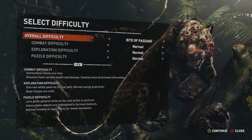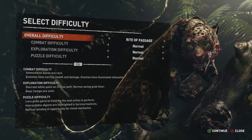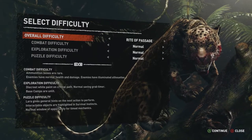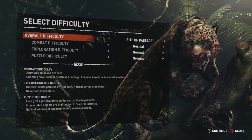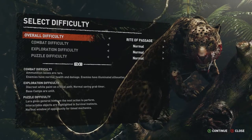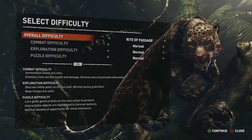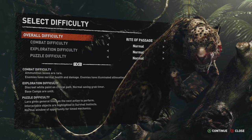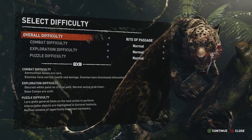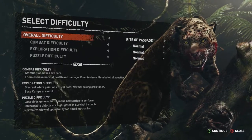Rite of Passage. Emulation boxes are rare, enemies have normal health and damage, enemies have illuminated silhouettes. Exploration difficulty — discreet white paint on critical path, normal saving grab timer, base camps are unlit. Puzzle difficulty — Lara gives general hints on the next action to perform, interactable objects are highlighted in survival instincts, normal window of opportunity for timed mechanics.